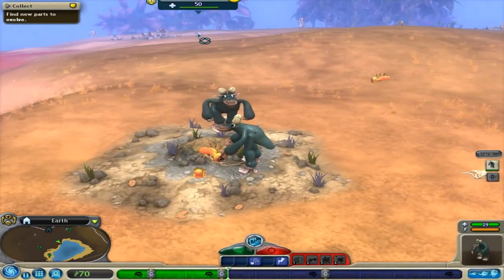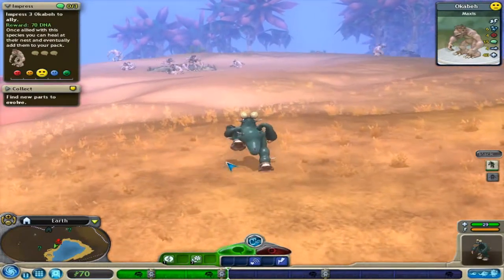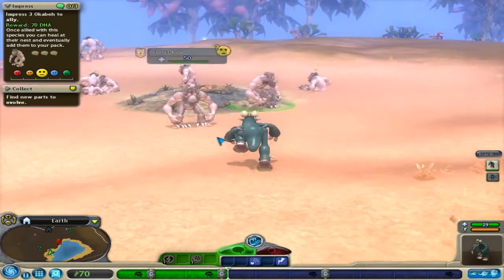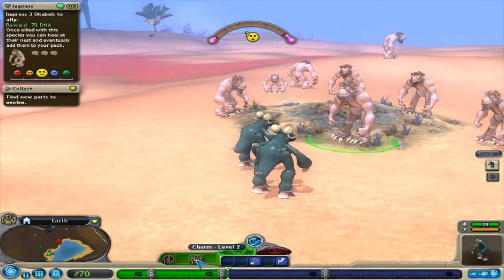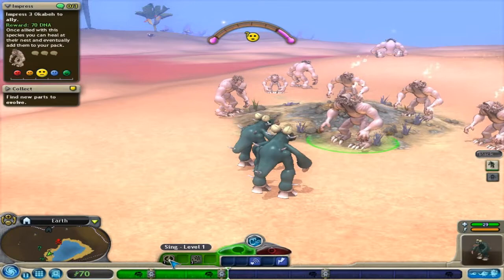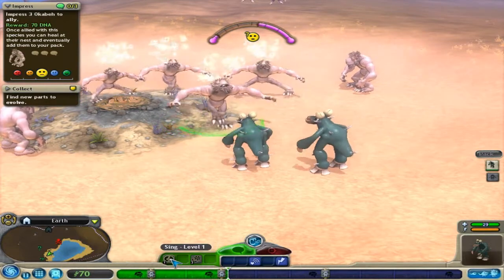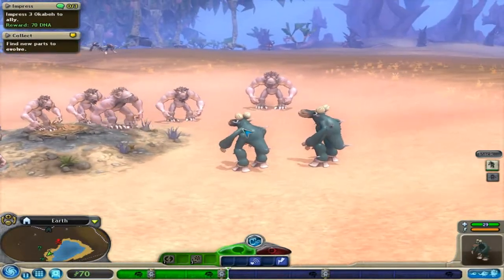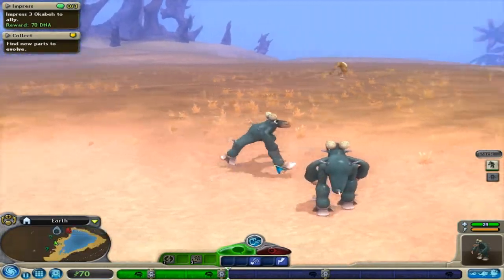Those guys are angry at us so we don't want to mess with them too much. These guys here look like they have a ton of health. Let's go see what we can do to make them on our team. We're going to go sing to them. Hello! Oh no, I have to dance — I can't dance. Alright, we can sing. Oh, you guys are really good at singing. We don't have the best singing level. For you guys to like us, we're gonna have to get better at singing.